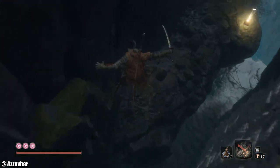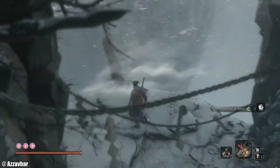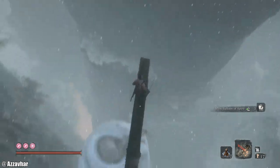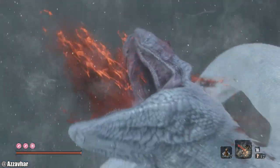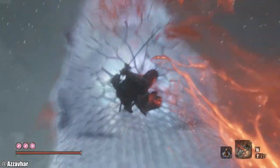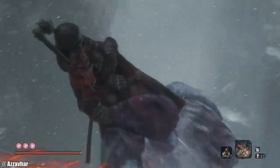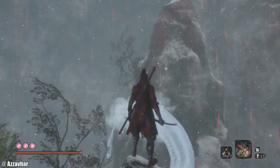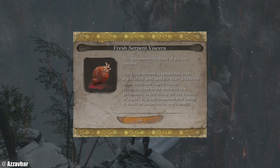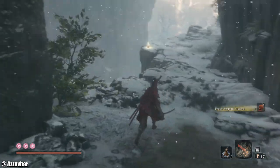Grab the idol there and we can drop on down. There's a balloon item here, and we've got a key item coming up just here — walk to the end, jump forward towards the head. There we go, and we grab the Serpent Heart here as well — the fresh heart. That's the key item that we need for one of the endings.